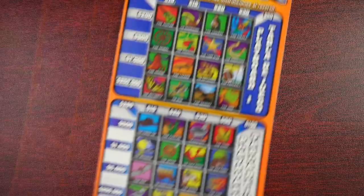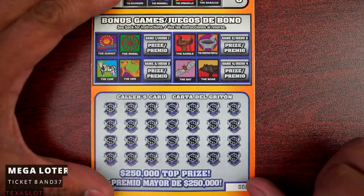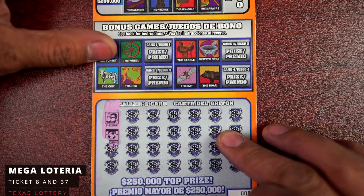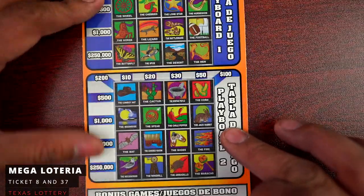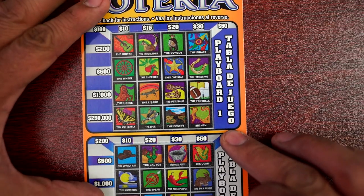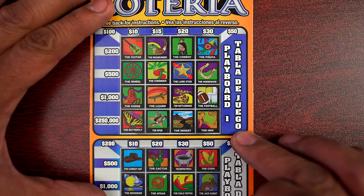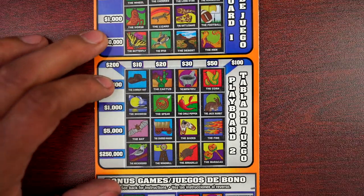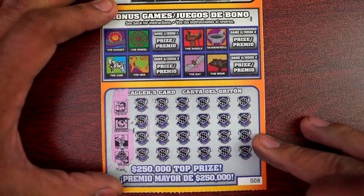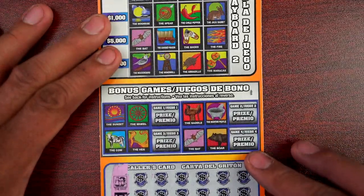All right my friends, let's begin with ticket number eight. We have a ship and a soccer ball — don't have it. Cactus and pecan tree.